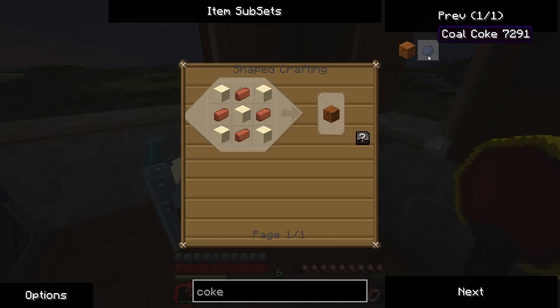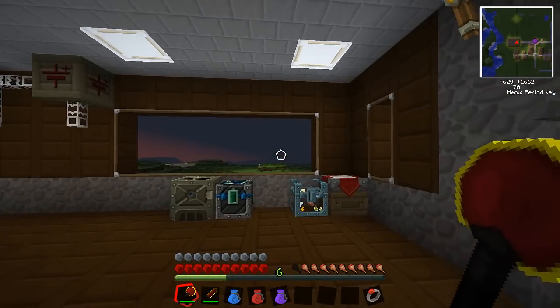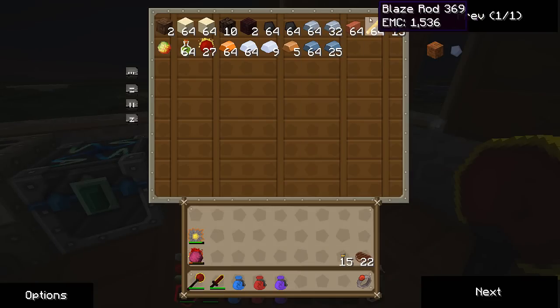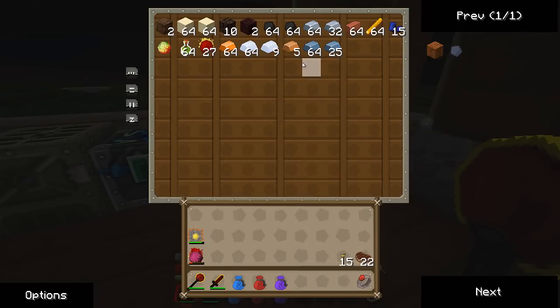I didn't realize they were in here and that you have to go through these extra steps to convert these different items. I did have to make a trip back to the LLC building to get some items - I took a stack of solar panels, put them on the roof, and grabbed some blaze rods and other stuff. As long as it has an EMC value, I can duplicate it, so I want to make sure I leave one of each item.